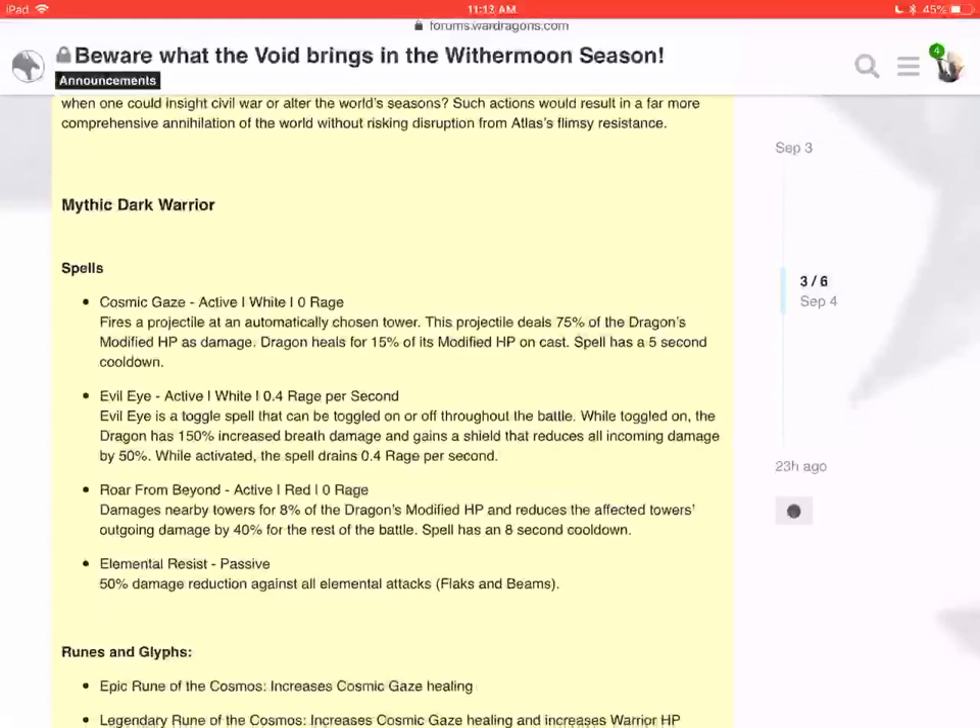Evil Eye: active white, 0.4 rage per second. Evil Eye is a toggle spell that can be toggled on and off throughout the battle. While toggled on, the dragon has 150% increased breath damage and gains a shield that reduces all incoming damage by 50%. While activated, the spell drains 0.5 rage per second. Roar from Behind damages nearby towers for 8% of the dragon's modified HP and reduces the affected tower's outgoing damage by 40% for the rest of the battle. It has an eight-second cooldown. Then you have Elemental Resist.